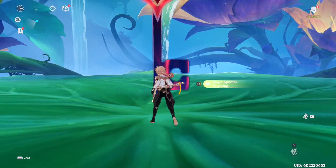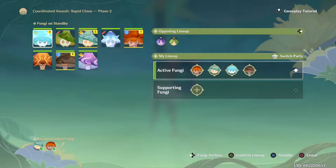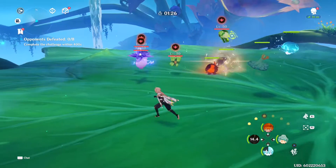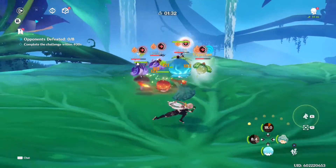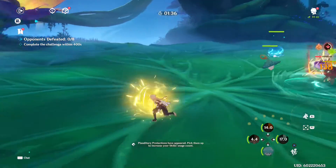On to the second match: Electro Spectre and Dendro Spectre. I already have the recommended types in my party — that's good enough, let's start. I'll use the Pyro ability very fast, and the Anemo ability too to kind of gather them up together.